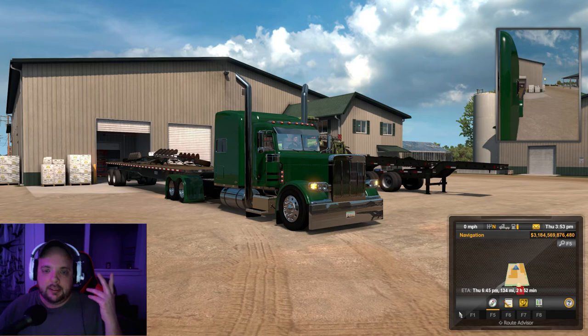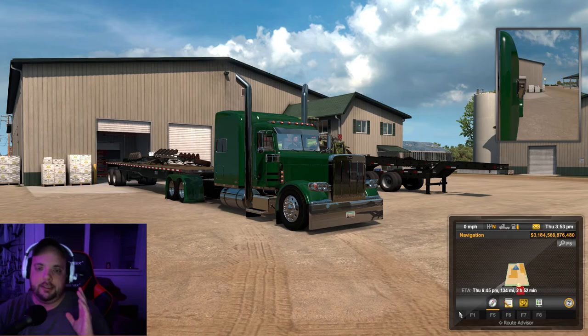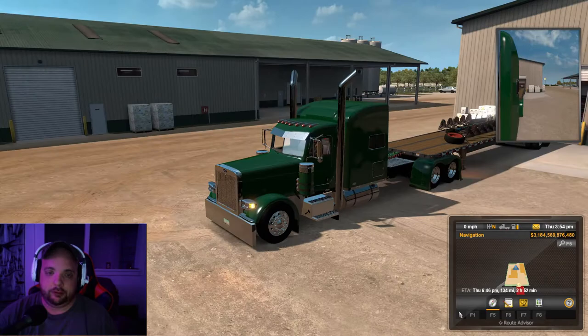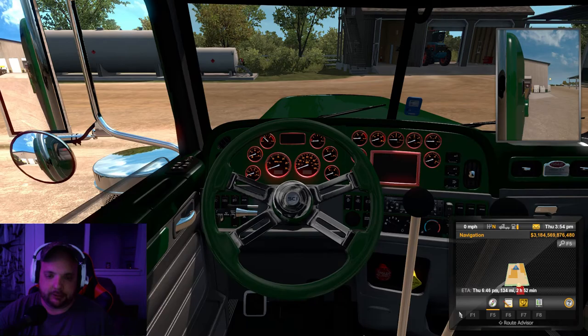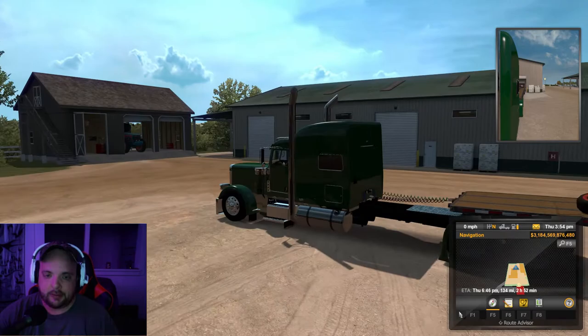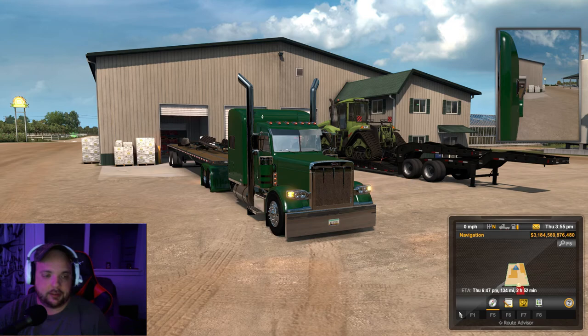I figured you guys would love to see how the trucking looks on the Omen. Here is how she looks with the 2060 graphics card in my system — to me she's running really smooth. There's the inside of my cab, and there she is outside again. I just picked up a load and we're gonna be driving 134 miles.